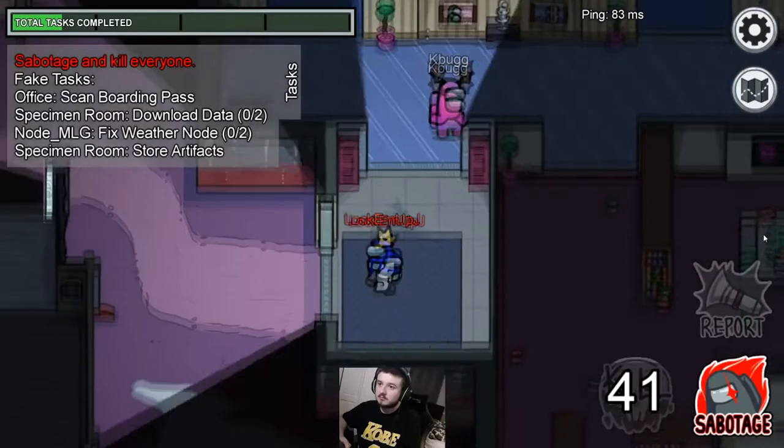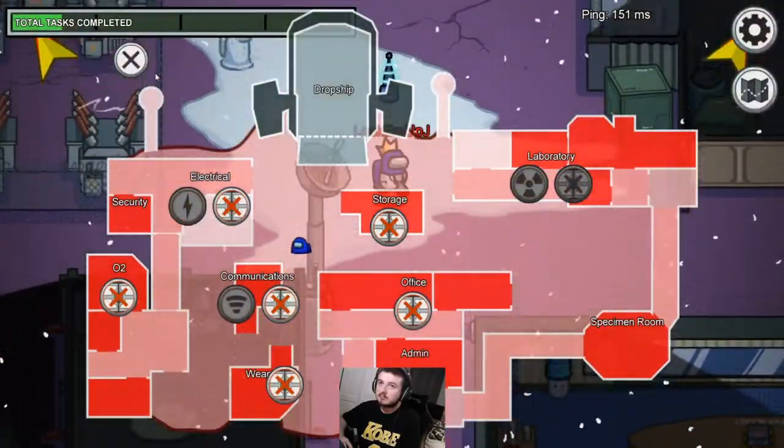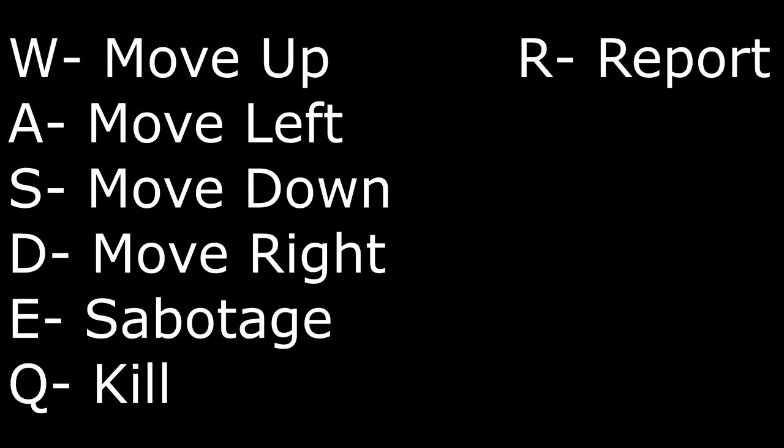Tip number two: make sure you are moving while you're sabotaging. A lot of you stand still while sabotaging and you can get caught easily. Bonus tip — most people only use the mouse to move, which is terrible. Use your keyboard keys: W to move up, S to move down, A to move left, D to move right, E to sabotage, R to report, and Q to kill. All the buttons you need are right beside your fingertips, making you much more efficient.